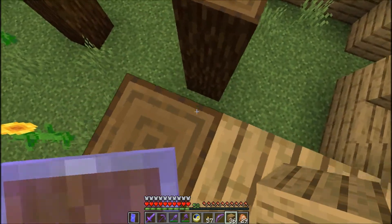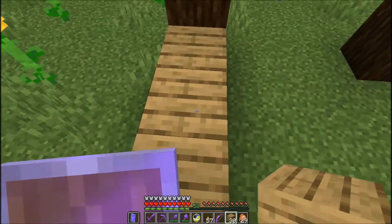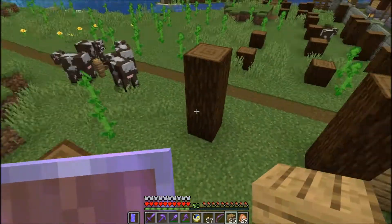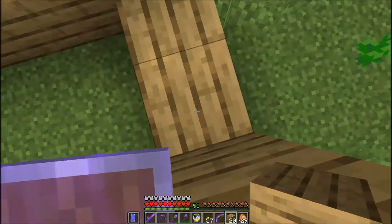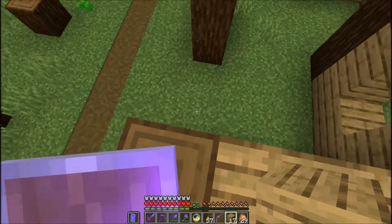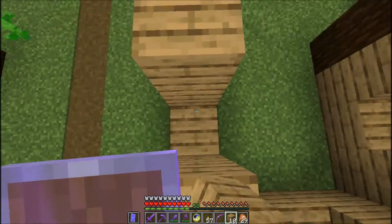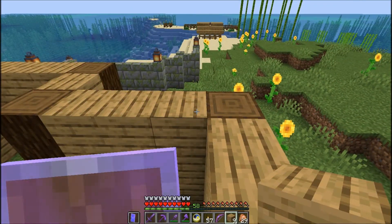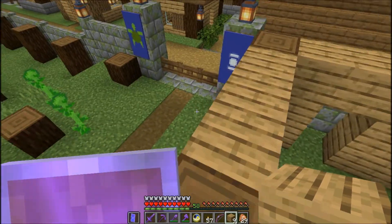We're getting the basics of these homes put together. They're not going to have entrances in the back, unless there is a fenced-in area back here. But I really don't want the villagers going out here, because these homes are meant to act as walls but look like homes. Most of them are going to just be one story tall and have a high roof, so that way my golems won't get all shot up.